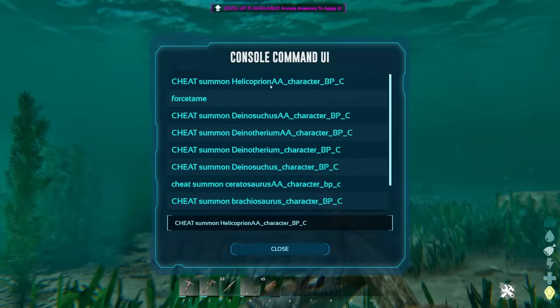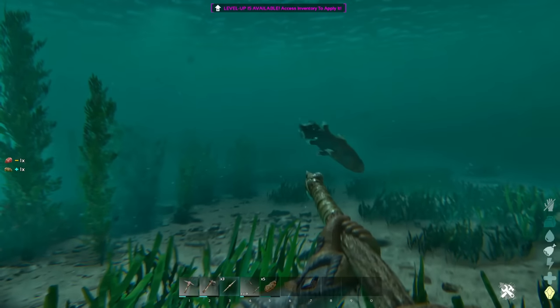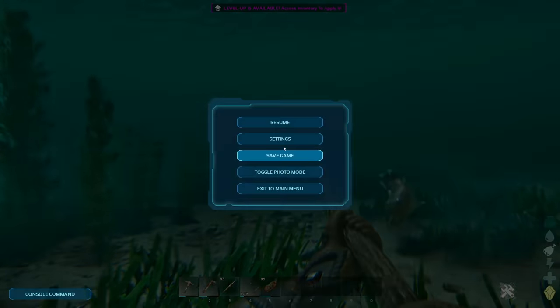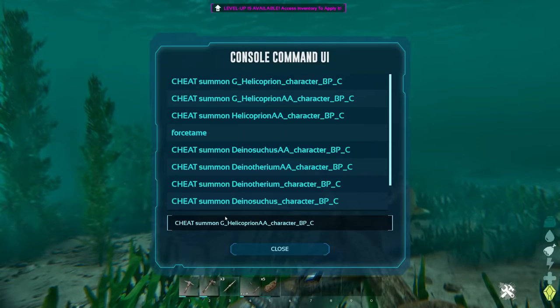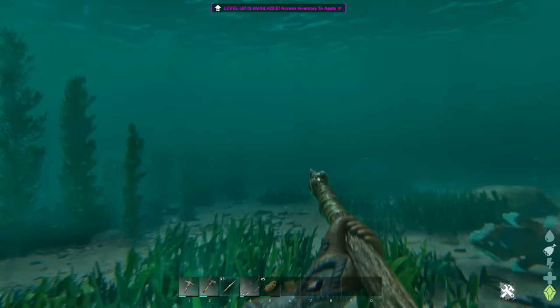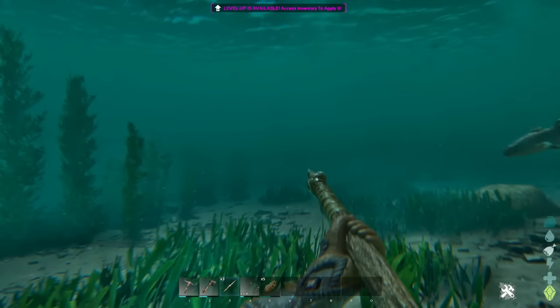Let me check if I spelled Helicoprion wrong. This command says summon G underscore - why? I've never seen one like that before. That still hasn't worked. There still needs to be a new page because some of these are from Ark Survival Evolved. Maybe removing AA would help? No. The AA seems to definitely be required. I don't know why the Helicoprion is deciding not to spawn. It might be a spelling issue.